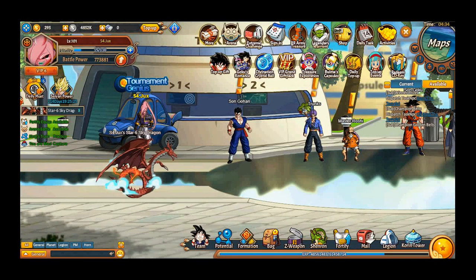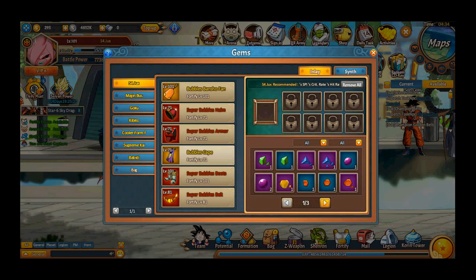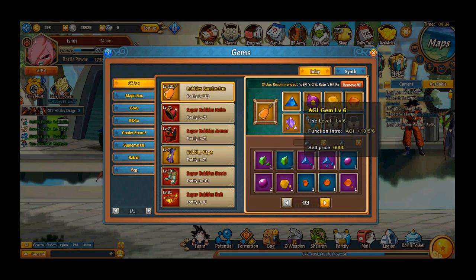I just wanted to explain the gems in this game. There are agility gems — small ones — and it's obvious they're for speed.